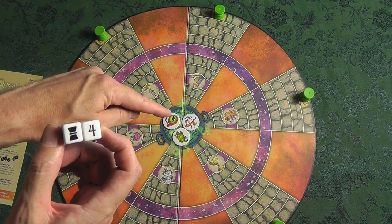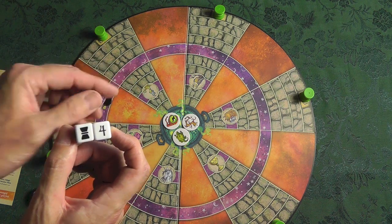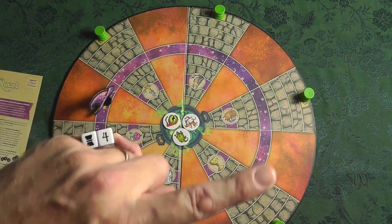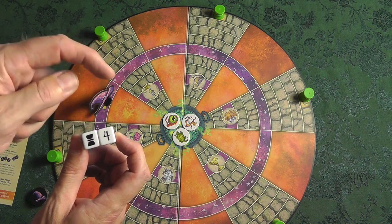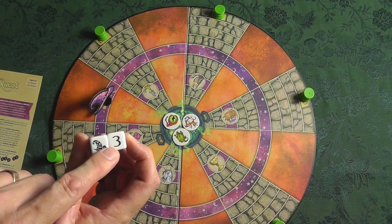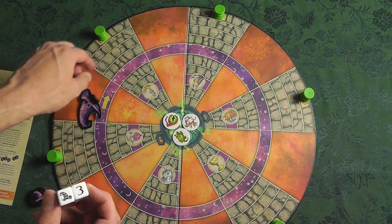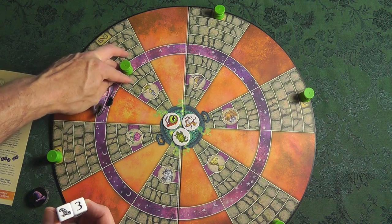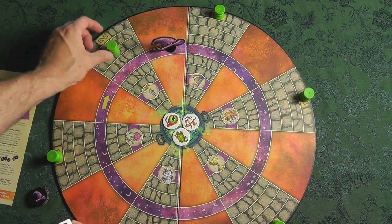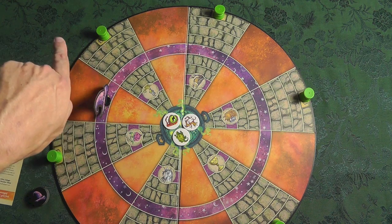You cannot move a goblet into the cauldron until you've revealed it. If I roll this little goblet and the number, I can choose any one of these. You're going to start marching them down blindly at first. If you get the wizard and a number, you will simply move the wizard around the ring clockwise. If the wizard stops on or moves past one of these cauldrons on the ring, that cauldron moves back up to start.